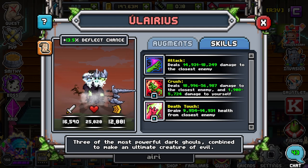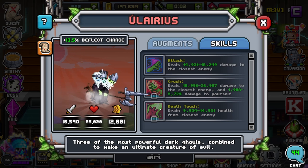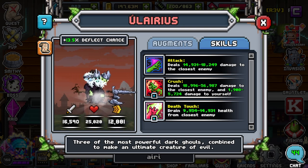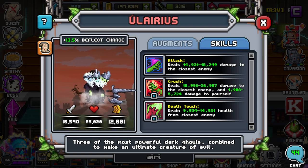Death Touch drains health from the closest enemy. All of his attacks target closest, so either way you're going to be hitting the front. I recommend using 0 SP as much as you can, stacking up all the SP you can, unless your heals are low — then use it to sustain with Death Touch. Unless you really have to deal damage to kill an enemy fast before they kill you, you will not be using Crush. It's a very strong ability, but it is a waste if you're trying to play strategically. Try not to waste all your SP immediately because their speed is fairly low compared to all the other familiars on your team.